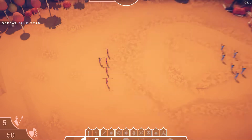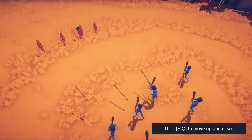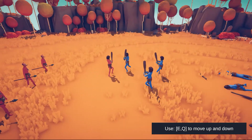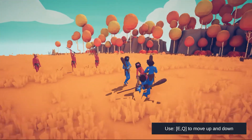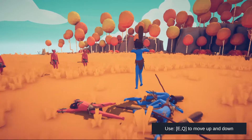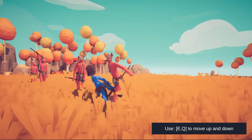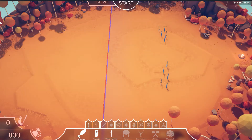I'm going to do four spear throwing guys and one club guy because that's all the points I have left. Hell yeah, that worked! I love the animations and you can scroll the camera around as the battle plays out. I won — that was pretty simple. Now I'm fighting spear guys.